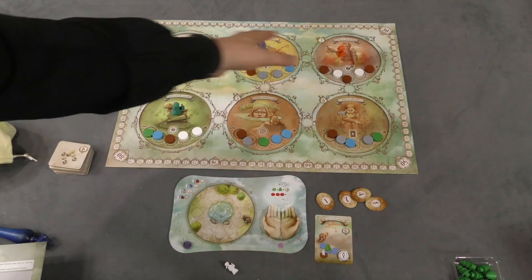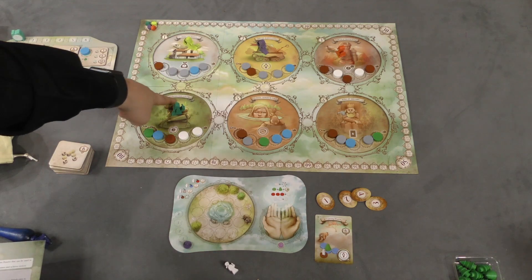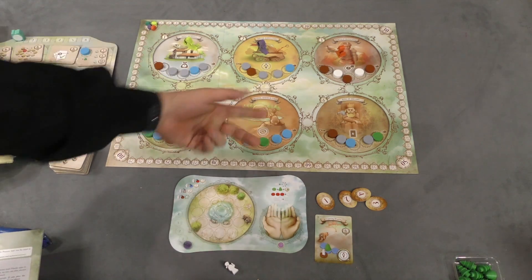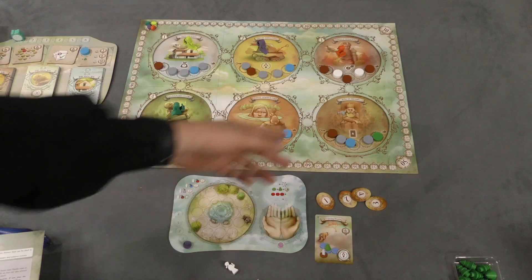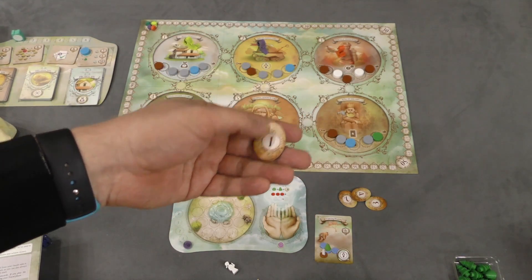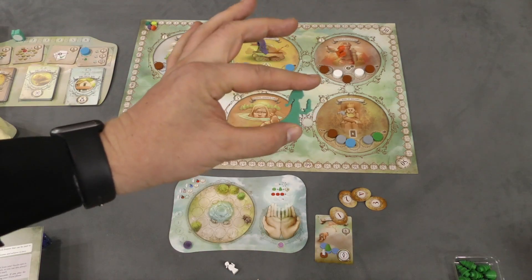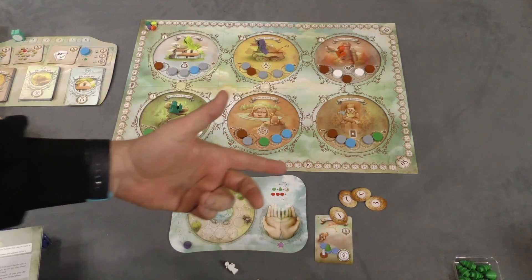In this game, there are six locations on the board. Each of them is numbered. So here we have Clockwork Golem, Eternal Summer Lake — that's the kind of dream I want to have — and the King of Dreams, etc. You're going to be handing out these initiative tokens, and players are going to start in the spot where your dreamer is, which matches your initiative number.